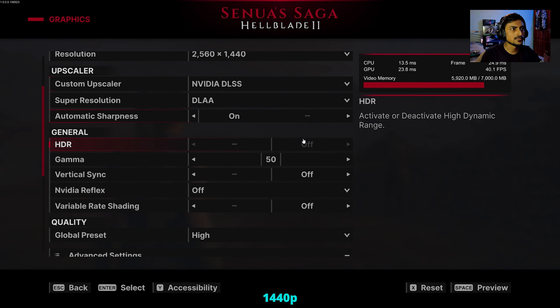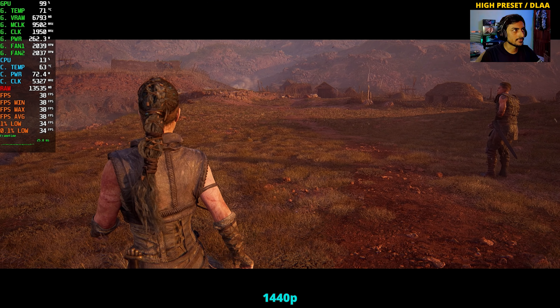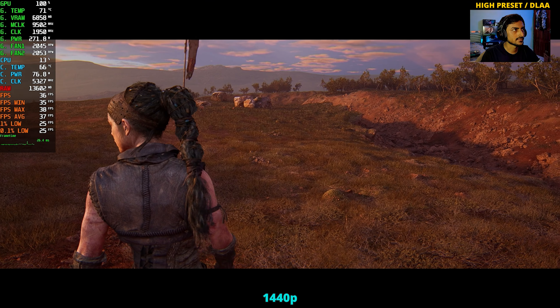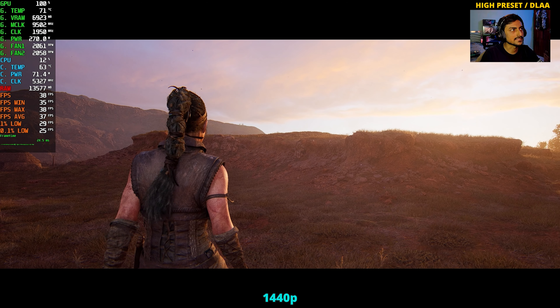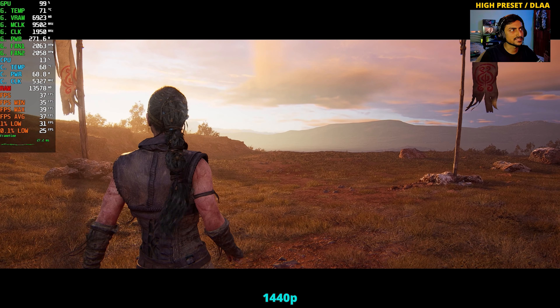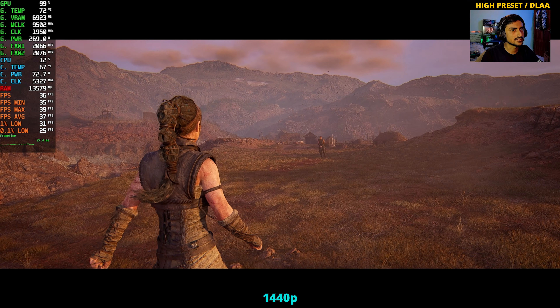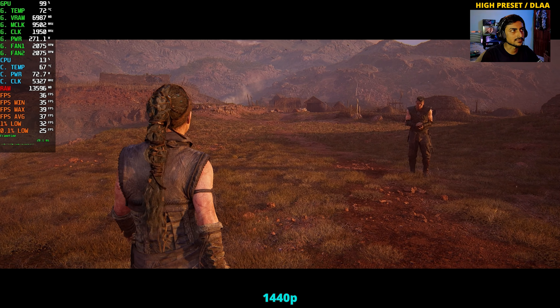Up next at 1440p resolution with DLAA turned on at high preset. Pretty much expected this — 37, 38 FPS. The 3060 Ti, if I remember correctly, was giving us 29-30 FPS. So not much difference between these two. If you have a 3070, you'll probably get somewhere around 33 FPS in between there.